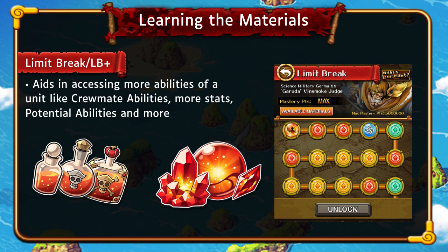Do note that when you Limit Break expand a character, it takes a lot of materials. Make sure you're upgrading a unit you're definitely going to use. You don't want to just upgrade any unit — focus on ones with useful abilities like fear resistance or some obscure Limit Break ability you'll need. For Legends, the expansion gives more stats, cooldown reduction, and sometimes an upgraded captain ability, but they take the most materials.